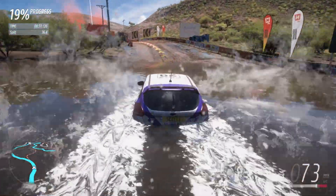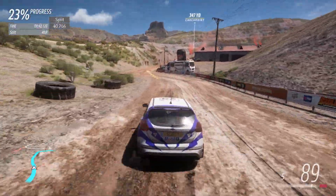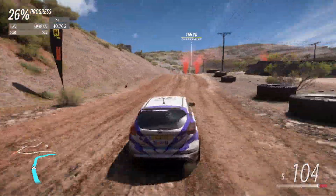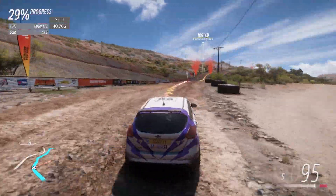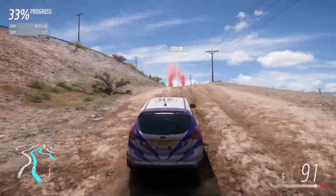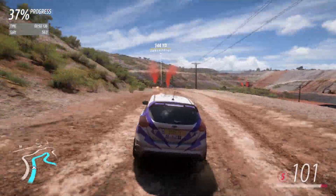Heading towards the quarry through the second water splash, it's now up towards the first split, which would be a 40.766. Now in the quarry over the big jump. Ford taking it nicely into a couple of high-speed corners. Let's head up the hill of the quarry. Clean run from Ford so far.